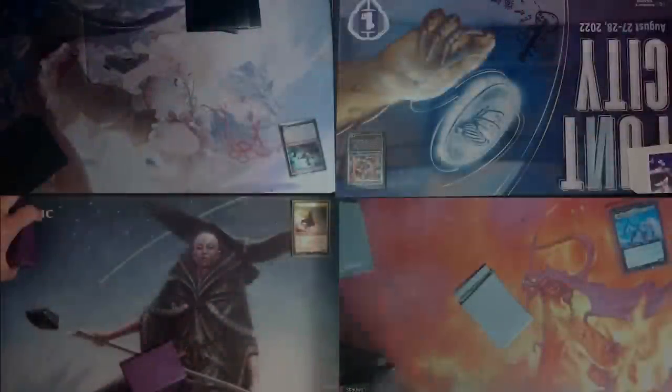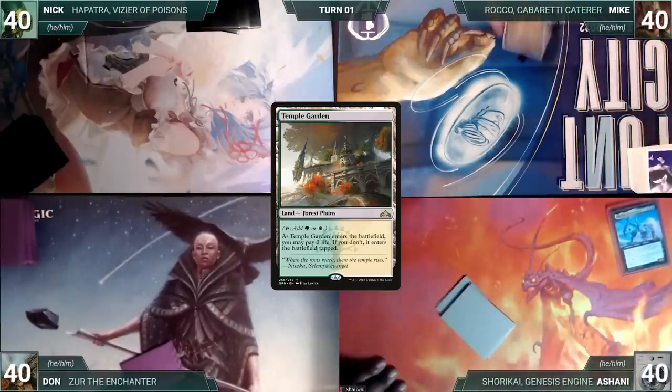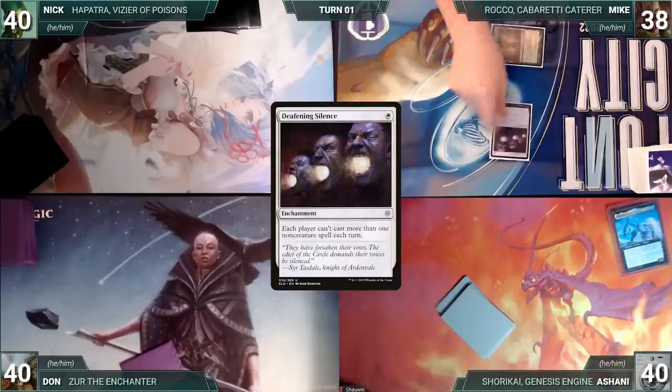Without further ado, let's kick off this quarterly quality quantitative quest. Mike won the horseback riding competition and gets to start us off. Mike draws a card for turn and plays a Temple Garden into play untapped, paying two life. He casts a turn one Deafening Silence. The table rethinks their opening strategy as Mike passes the turn.